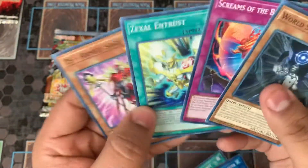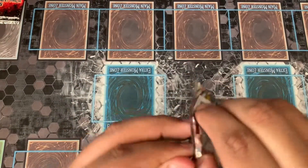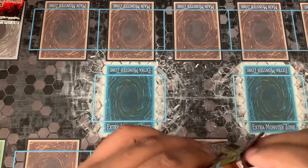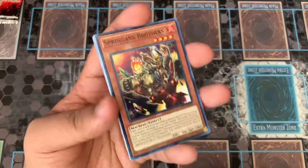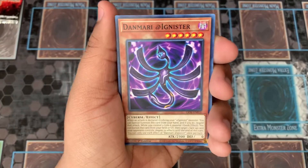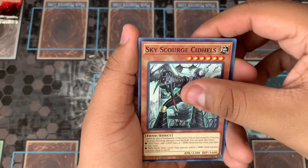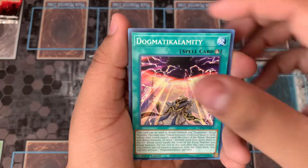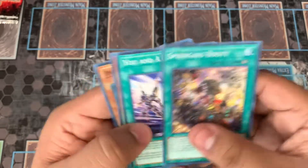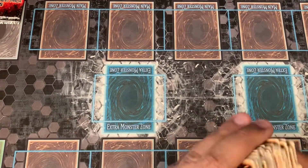Last pack for Lightning Overdrive — could we get a Starlight Rare or another Secret Rare? Let's see. We got Spriggan Brothers, Demiurrithnister, Sky Scourge, Chit Heels, the Dogmatica card, and Amazement Family Faces. That is it for the Lightning Overdrive pack opening. We pulled another one of those — so that wraps up Lightning Overdrive.